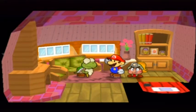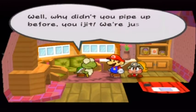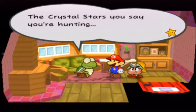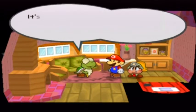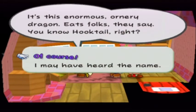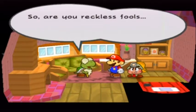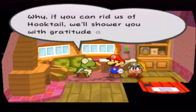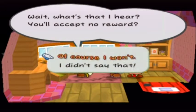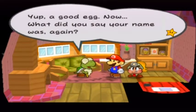The mayor calms down when we say we're not thieves, and asks if we're looking for crystal stars. He recalls that Hooktail has what we're looking for — an enormous dragon. He asks if we're the heroes who'll rough it up. He says if we get rid of Hooktail, the dragon will shower us with gratitude and rewards, though he heard we'd accept no reward. He calls us noble and asks our name.